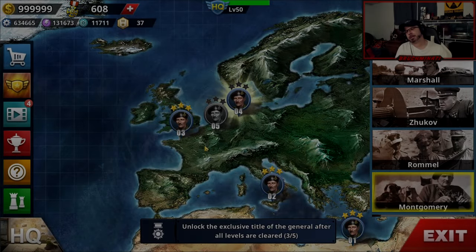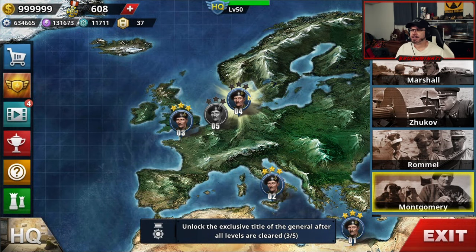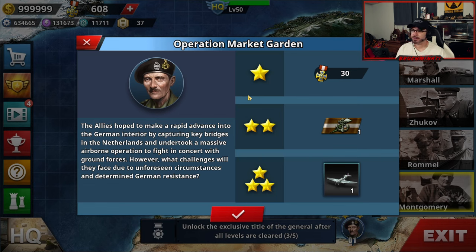Yo, what is up, bros? We are back with the Montgomery Biography Mission for Operation Market Garden. The Allies hoped to make a rapid advance into the German interior by capturing key bridges in the Netherlands, and undertook a massive airborne operation to fight in concert with the ground forces. However, what challenges will they face due to unforeseen circumstances and determined German resistance?